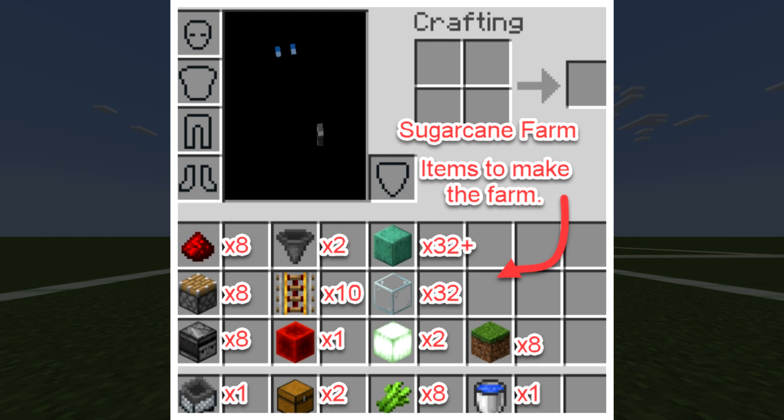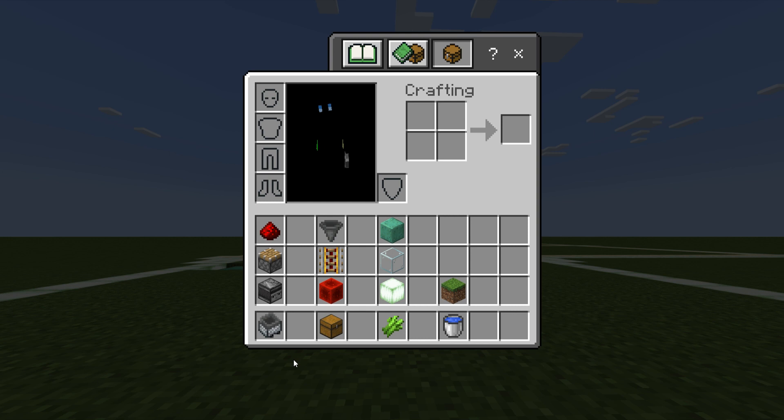First thing we want to do is make sure you have these items — you should see the number of items that we need for each item on screen. I am in creative so I'm just going to be able to use them, but you can take a snapshot and grab those items, or if you want to build it in creative too you can follow along with me.